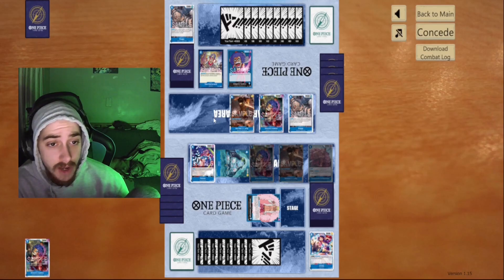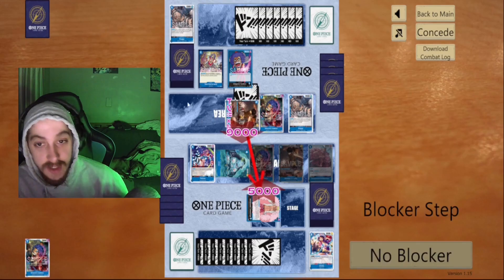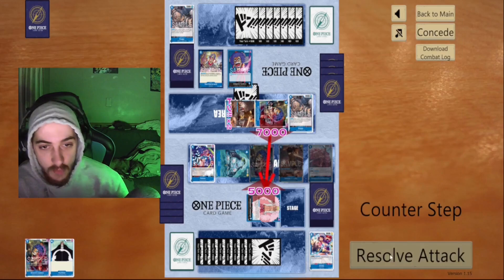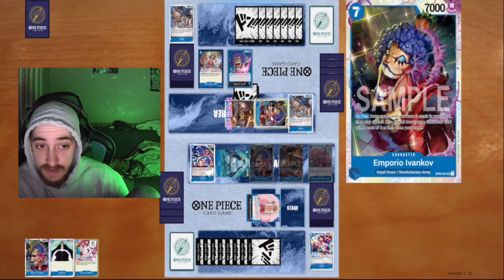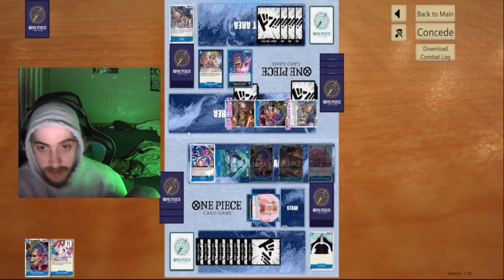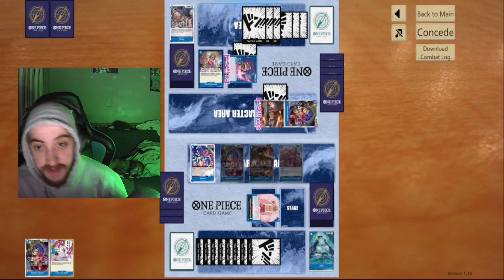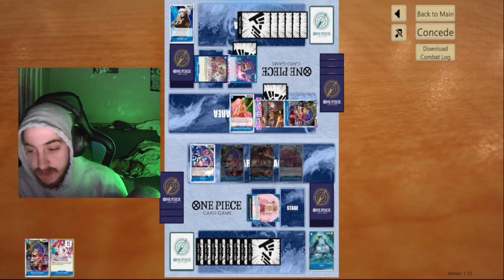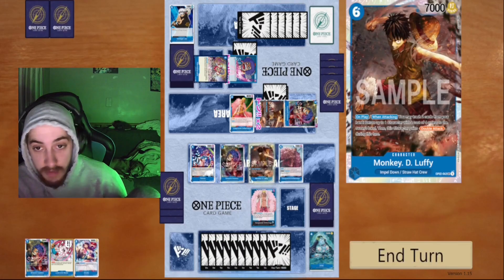We draw our card, play our stacker, and pass. Our opponent is in an awful position with one card in hand — he can't use his Luffy. He swings at my life for nothing; he recognizes he's in a losing position. Looking at our board, there's nothing he could do. Even if he plays a Mihawk, we can trade his whole board. He uses his field spell to pitch and stack, likely trying to draw combo for next turn — but it won't matter. He's tapped out.